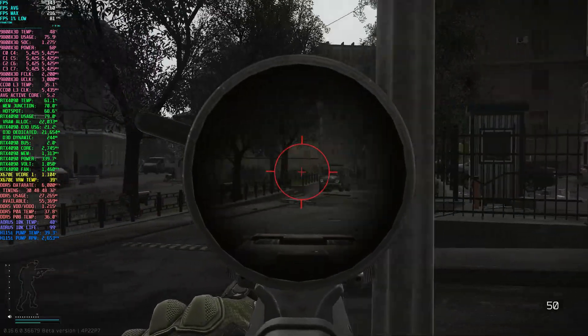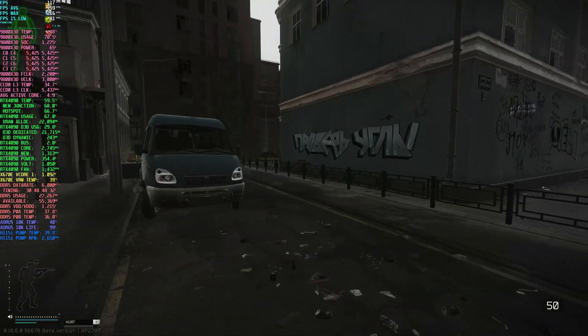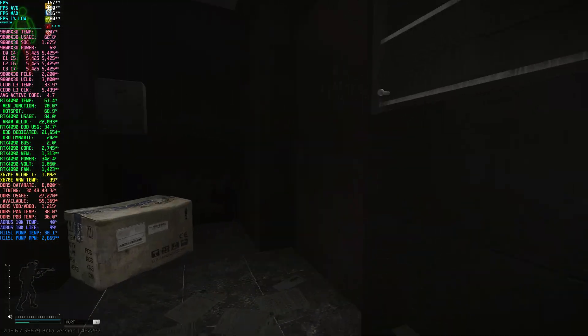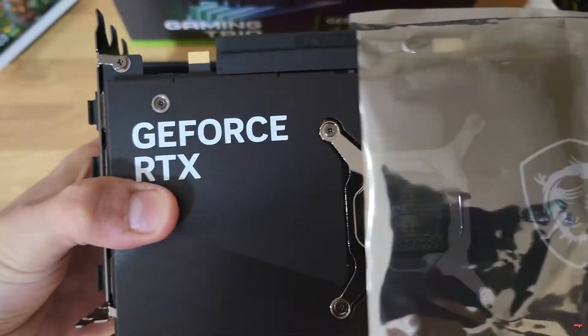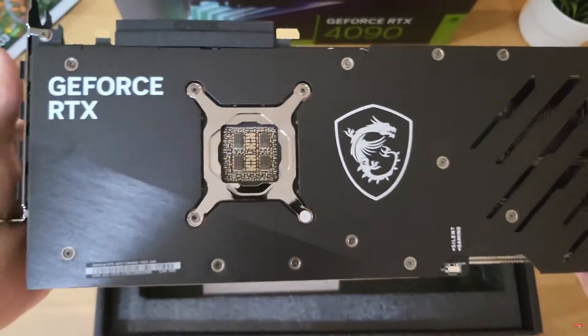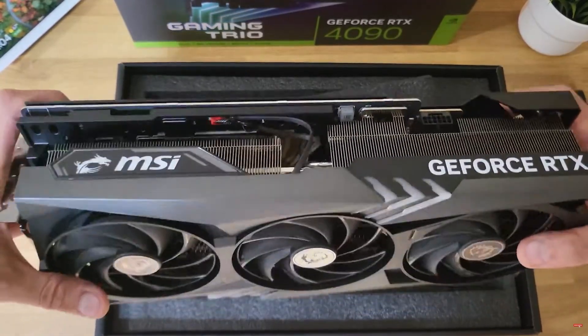Escape from Tarkov is one of the most demanding and brutal games to run on PC. The RTX 4090 is currently the second most powerful consumer GPU available, sitting just behind the new 5090. And with all that power comes a hefty price tag. But is it really worth spending the cost of an entire high-end PC build on a GPU like the 4090 or 5090 for a game that's heavily CPU bound?